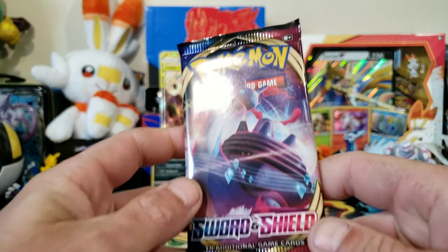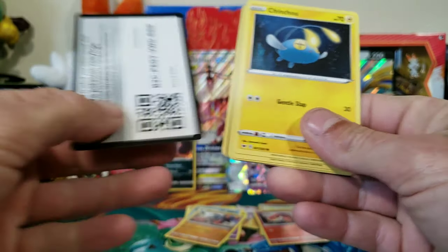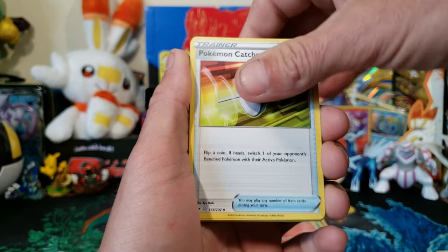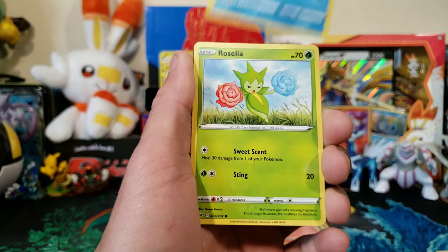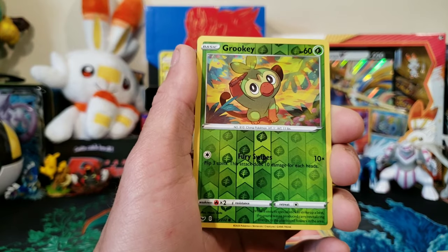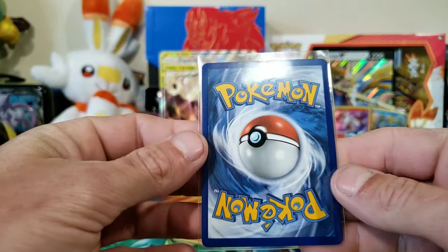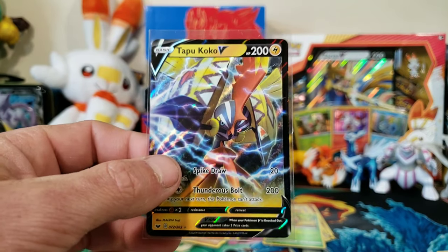All right guys, we're on our last pack - go ahead, smash that like for some last pack luck. Here we go, last pack luck - let's see if we can get anything from Sword and Shield. We have a Fighting Energy, Pokemon Catcher, Drizzile, Evolution Incense, Sinistea, Falinks, Goldeen, Roselia, Joltik, reverse Grookey, and the last rare of this awesome box is a Tapu Koko V - very nice! Centering looks amazing. That's a nice looking card.